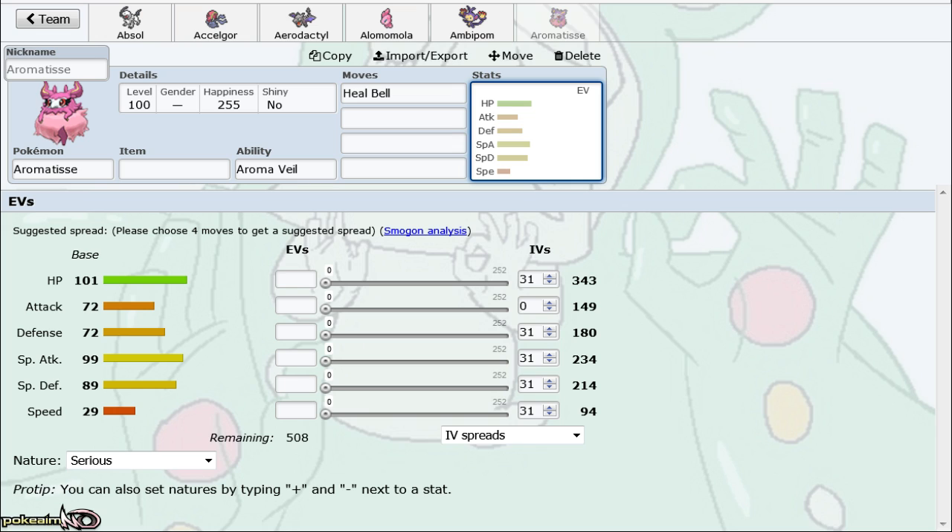Alomomola outclasses it as a Wish passer due to Regenerator — Alomomola doesn't necessarily have to heal itself when it comes in, whereas Aromatisse obviously has to heal itself. The metagame also makes it hard — it's not resistant to Ice, whereas Alomomola can eat any hit Sneasel wants to go for. Aromatisse is also outclassed as a Heal Bell user from Granbull and Diancie, and Diancie can also beat Fletchinder — one of the scariest setup sweepers in RU. Aromatisse straight-up loses to Fletchinder, while Granbull can at least throw out Thunder Wave.